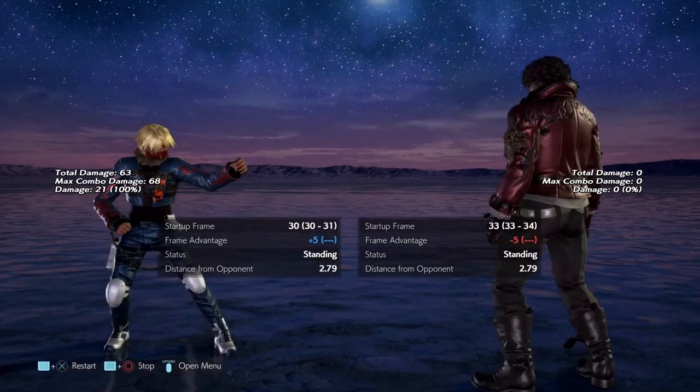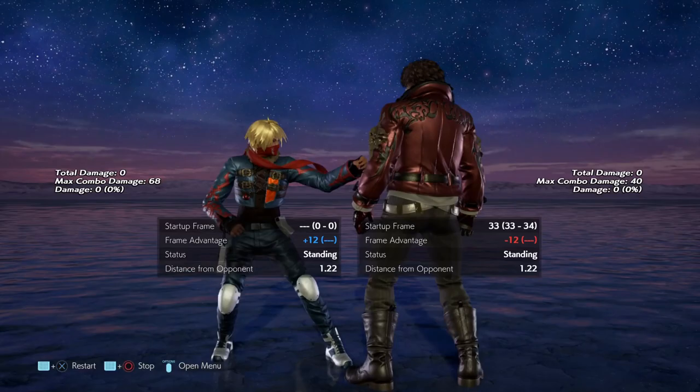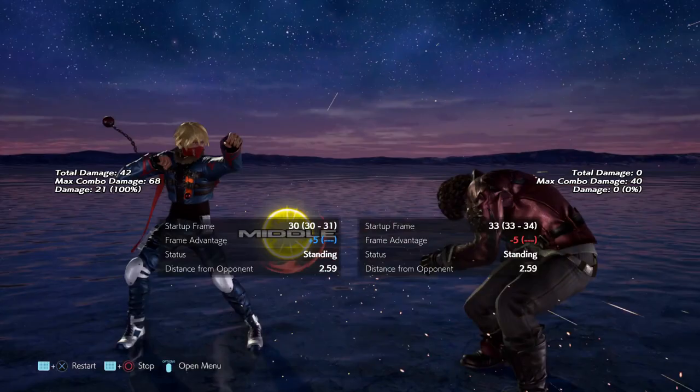In this example, you'll notice the parry will not knock down depending on the angle in which it is initiated. You'll even have cases where the parry will not even knock the opponent down. Instead, you get the old hit animation Leo would get when it connects on normal hit.